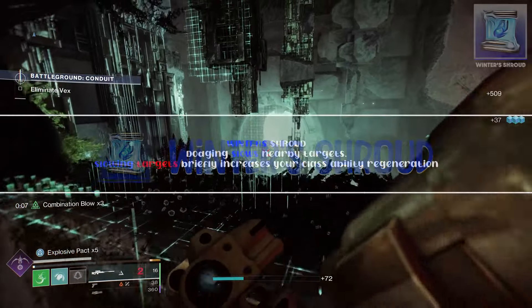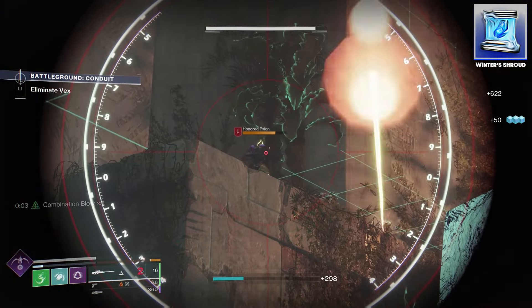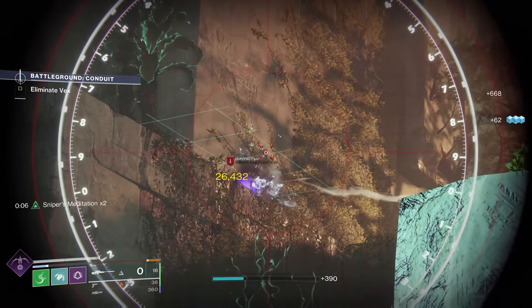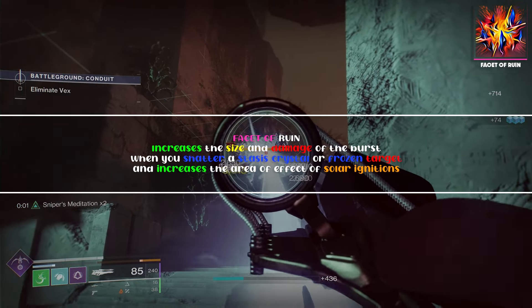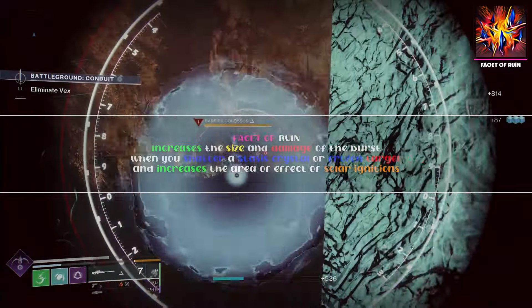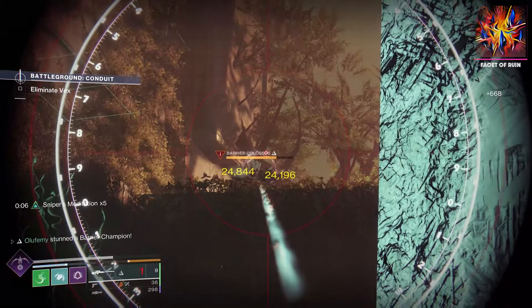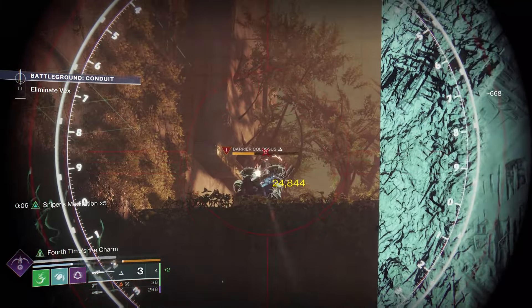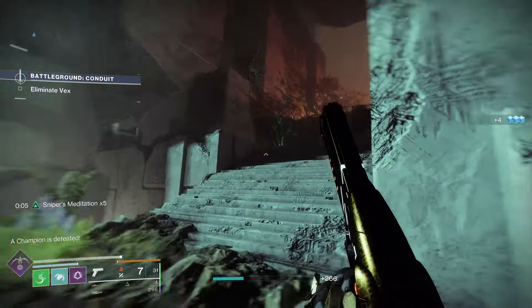Winter's Shroud freezes enemies every two melees — great for staying safe and controlling the battlefield. And when frozen enemies get shattered, remember we have Facet of Ruin, which increases the radius of shatter from frozen targets, not just ignitions. It's a nice combination. As I said, you've probably seen versions of this already — I have mine in the DIM link as well, so check the description if you want to tweak anything.